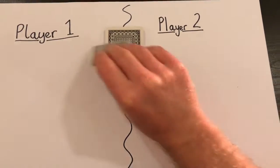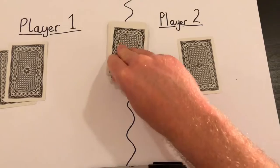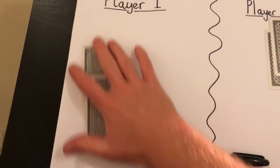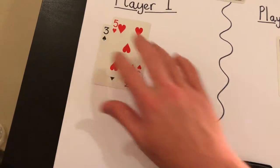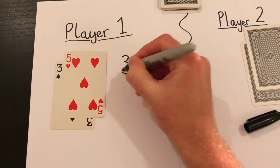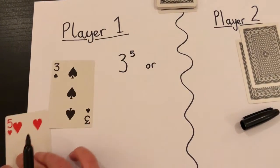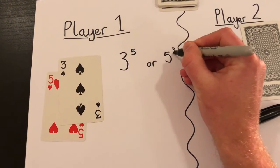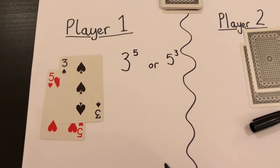Once the cards have been shuffled, deal two cards to each player. Once the cards have been dealt, each player must turn over their cards and decide how they would like to arrange them. So the three and the five for player one — they could have three to the power of five, or they could switch them round and have five to the power of three.